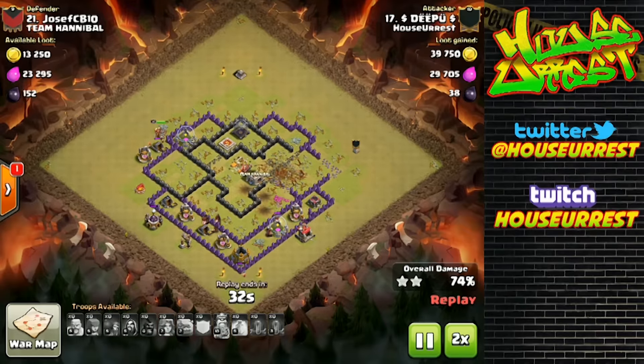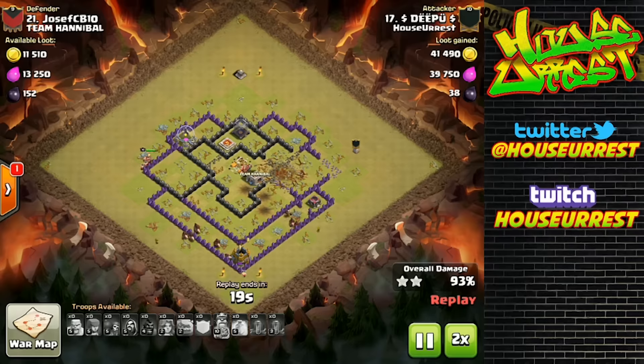From here he can clean it up. He already addressed the builder huts on the outside — that's perfect. You really don't want to be at 99% with only 10 seconds left and realize there's a builder's hut in the corner. Always scout for that at the beginning. Otherwise, that was a very clean hit.